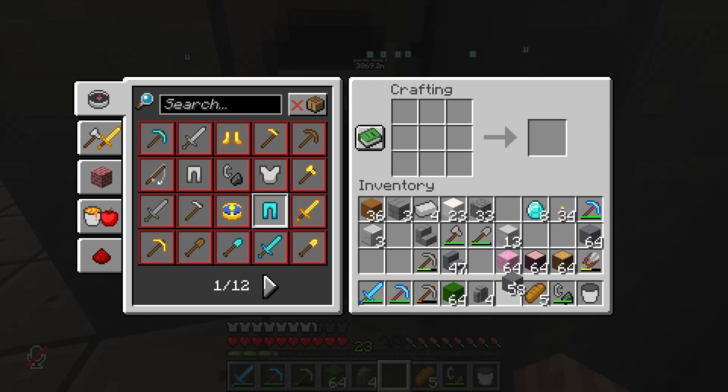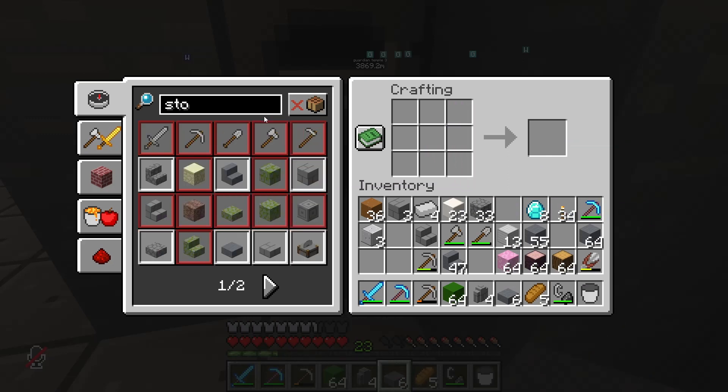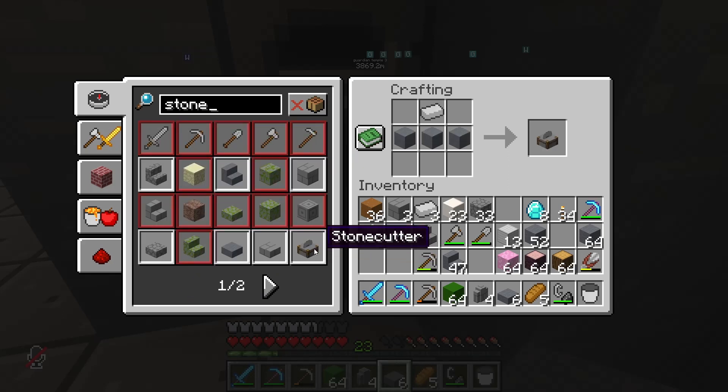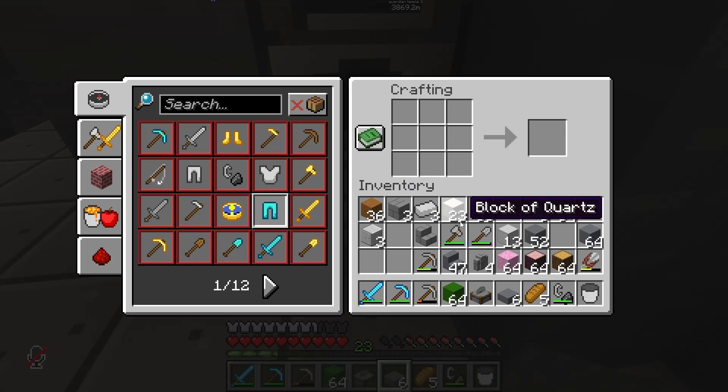I've got plenty of this stone. I think I liked the look of that. Searching 'stone' is going to give me too many things. Maybe a stone cutter would be helpful for this kind of thing. Oh, that's all it is? Well, we'll build one, because it might look nice aesthetically somewhere too.